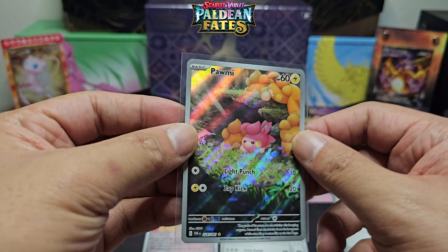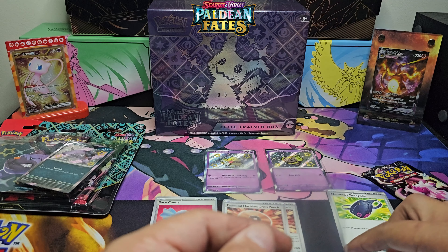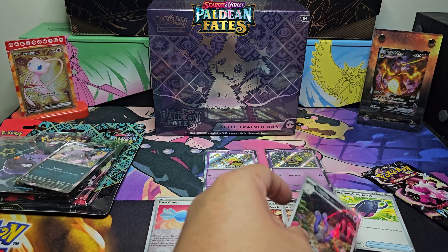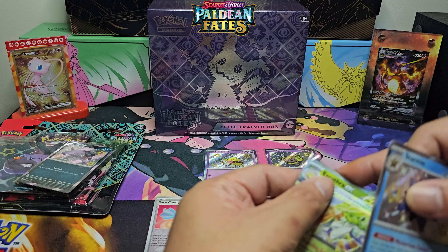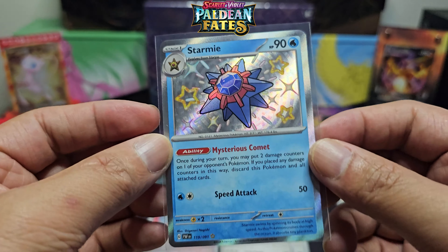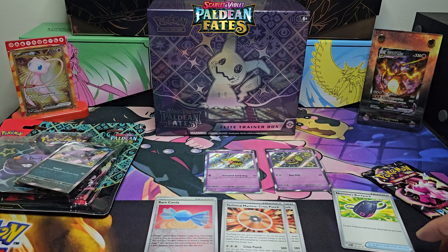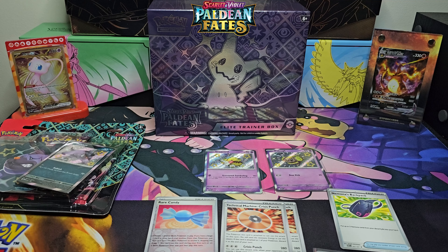You've got the Pomi, and then the Wog Trio, and I think the third one is the Palafin. Let's quickly sleeve these ones up. This is my first time opening a set with baby shinies or these types of shinies — I never opened up the others like Hidden Fates, Shining Fates, or Shining Legends. I did not open up any of those because I got into collecting around Paldea.